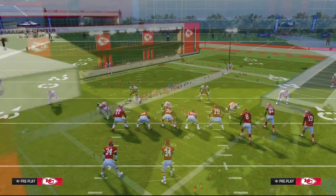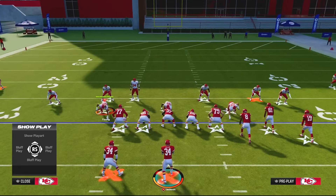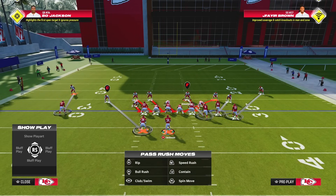What Double Safety Go does is it brings the safeties down into the box. This is amazing for run defense, fantastic for guarding the seams, and great for blitzing. That's part of the reason that this style of running Dollar is by far the best.